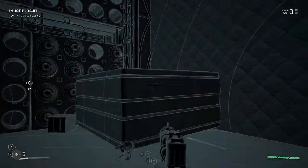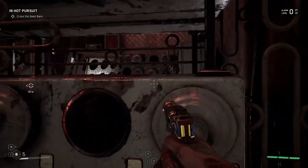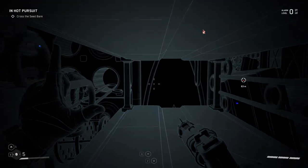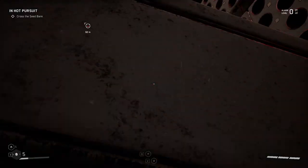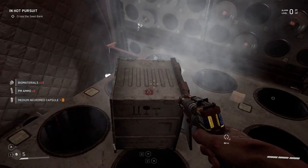Let's not forget that secret crate on the pole — that thing is actually pretty devious. This is actually discontinued. So you can go around here, find another dead body and be sad about it. Go up here — this is part of the second row of crates that I found.